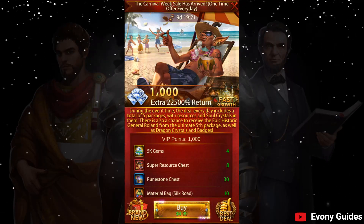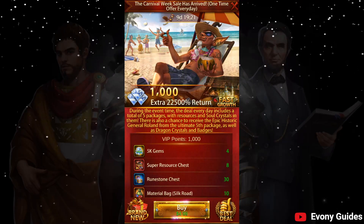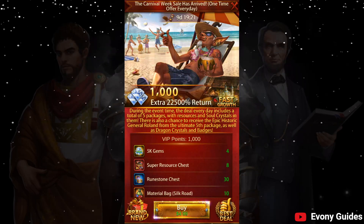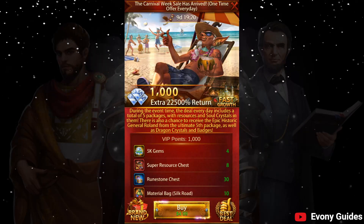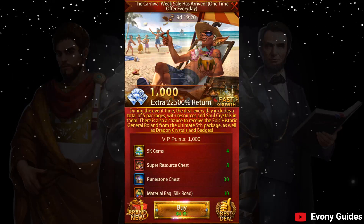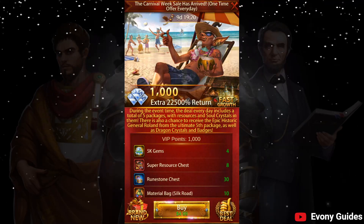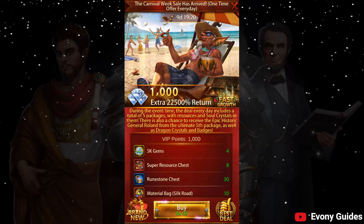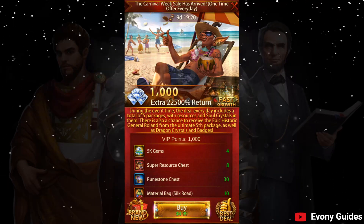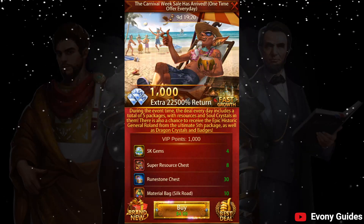For anyone wondering, the packages start at about a dollar, or $1.50 in Australian dollars. As you see, this one is $5, and I believe it's $10, $20, $50, and $100 for anyone that's in Australia. So this particular pack of $5 is actually $8, $15, $31, $80, and $160. That depends on what device you're on — it can actually be different depending on your region. It may be cheaper to buy on iOS over Android, and perhaps even cheaper if you have your account on the Amazon store instead.